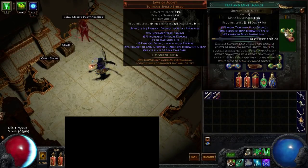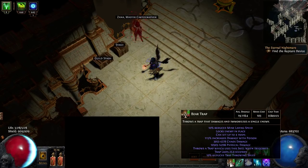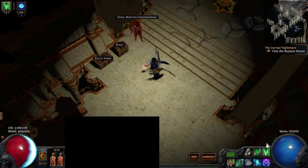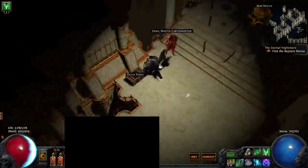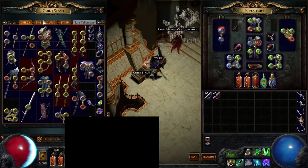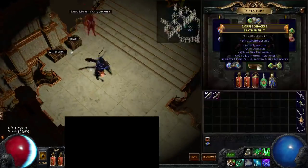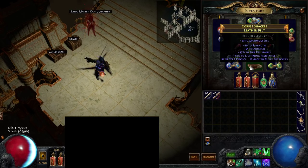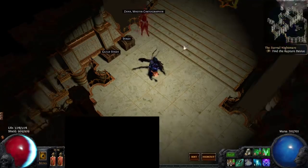That, along with the Blast Cascade notable, keeps your power charges at full pretty much indefinitely. The level 20 Bear Trap pretty much carries you in terms of single target damage — about 19k per hit. For the belt, same as jewelry: get life and resists. Sunblast is an option for a little more trap damage. I was using it, but I need the resistances. Ideally you want life there as well.